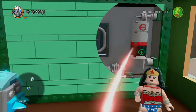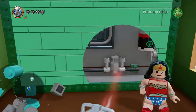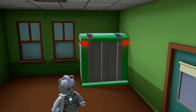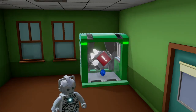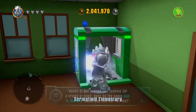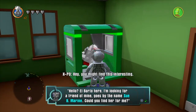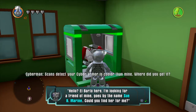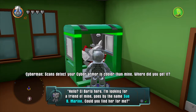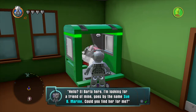Here we go - let's put that into place, put that there, and that there. What did that do? Oh it did that - okay, sweet. Hello - El Barto here, I'm looking for a friend of mine by the name Sue B. Marine - Submarine, submarine, submarine!